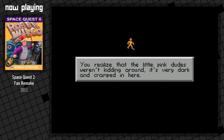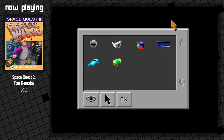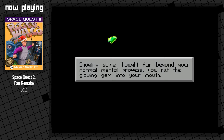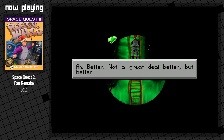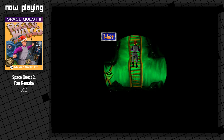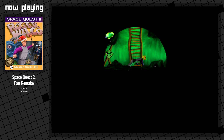You realize that the little pink dudes weren't kidding around — it's very dark and cramped in here. So this area is pretty renowned in the first game for being one of the most annoying puzzles to figure out. You use the gem earlier to light your way by holding it in your hand, but in this part you actually have to put the gem in your mouth, which is kind of an obscure solution — especially since with the original game you actually have to type that in. Showing some thought far beyond your normal mental prowess, you put the glowing gem into your mouth. This one is easier because you just click. Not only does it light your way, but it should come in handy in a later game.